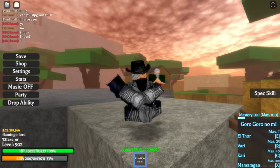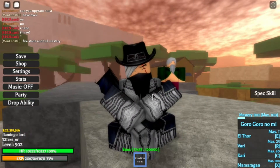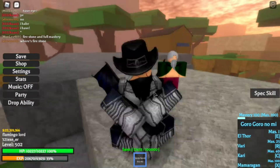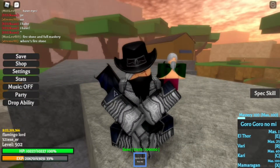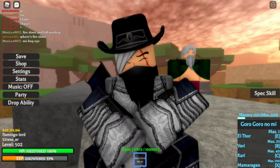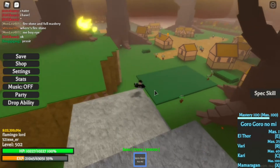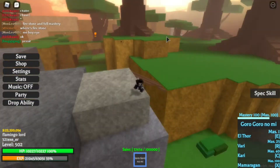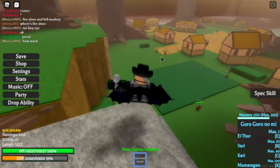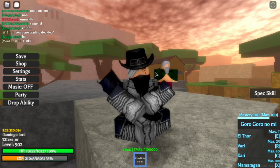I do not recommend Goro Goro no Mi if you're trying to grind. I'd recommend Magma Knight — I'm seeing a lot of players use Magma Knight to defeat bosses, so my guess is that Magma Knight is pretty useful, especially at legendary rarity. I'm happy with my legendary Kage Kage no Mi and I'll use that for bosses. Goro Goro no Mi is best for running away, truly — but it's your choice. I'm going to sell it or throw it away.